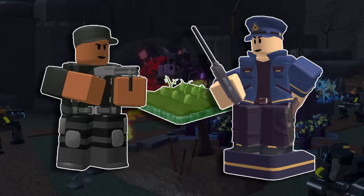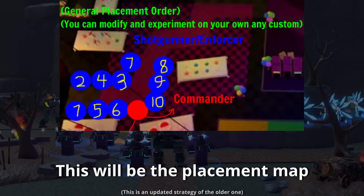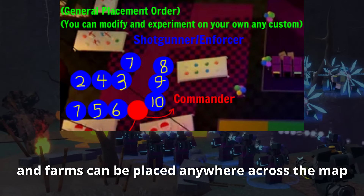Towers you will be needing are Shotgunner, Commander, and Farm. This will be the placement map. It's color-coded accordingly, and farms can be placed anywhere across the map.